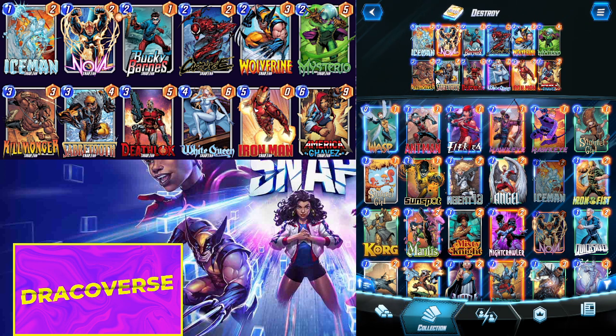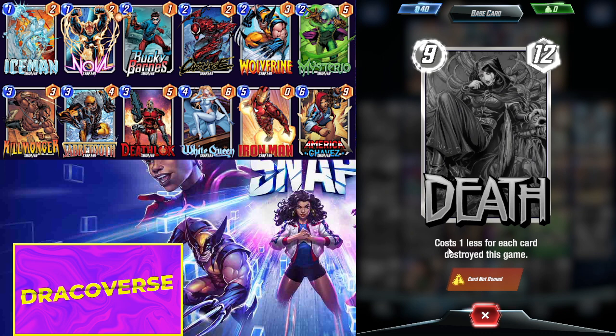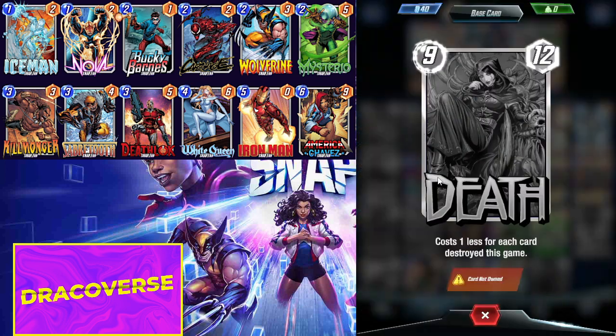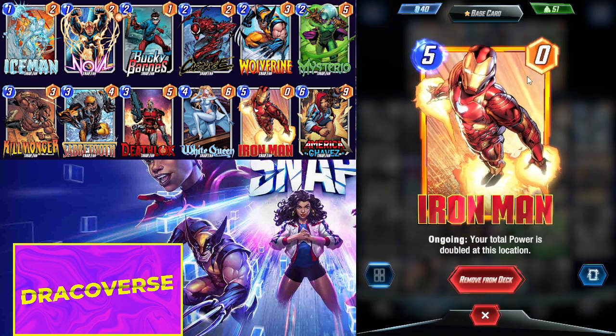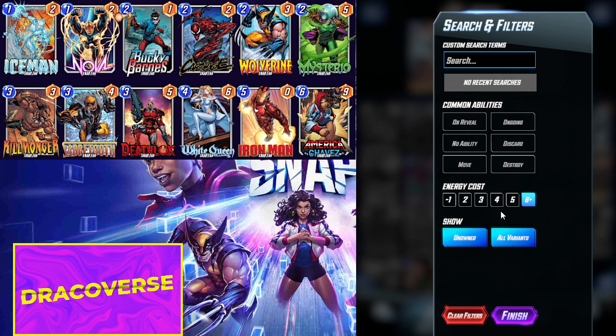The only change I would make to this deck is I don't have any Pool 3 destroy advantage cards, such as the card that costs one less for each card destroyed. I don't have this card, and this card is mandatory for this deck to work. Because I don't have it, that is the reason I have Chavez and even Iron Man. What I would do is replace Iron Man and Chavez with Death and Cosmo.